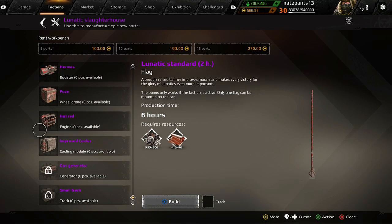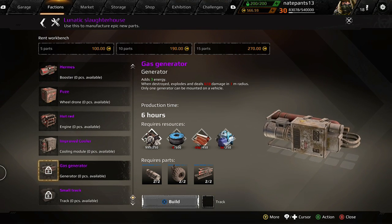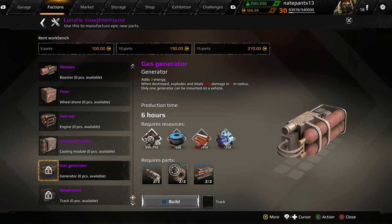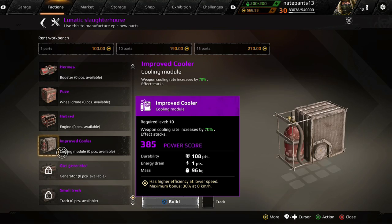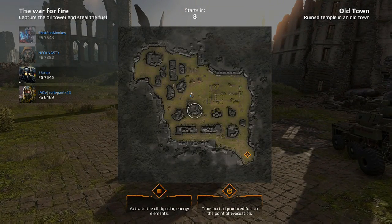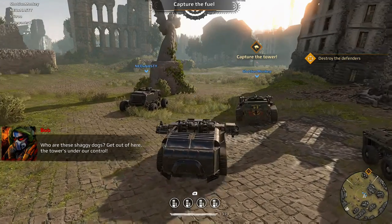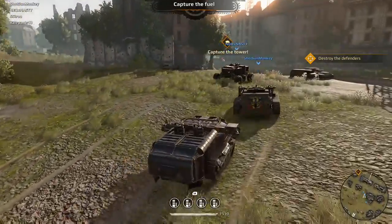As you were talking about generators, I want this gas generator right here — it adds three more energy to my car, which allows more guns, the weapon cooler so your guns can shoot longer, and power for all those things. I have everything to make it except for wires, copper, and plastic, which are pretty easy to get. The match is starting — anyway, this is all stuff you can look at while you're waiting. Generally it doesn't take this long. PvP is way faster to get into than PvE.